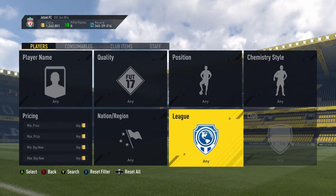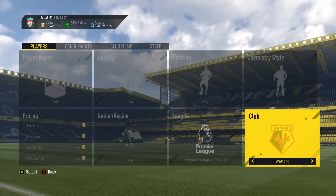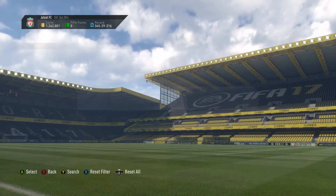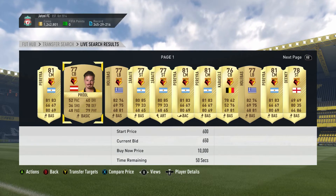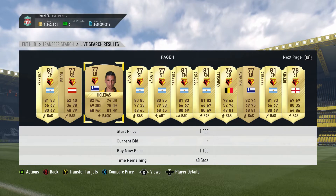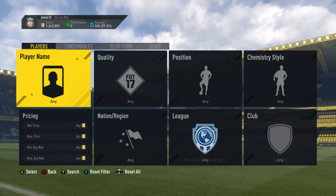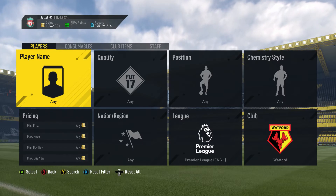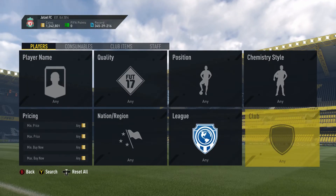For Player of the Month, also look at the teams he has scored against: Watford, Bournemouth, Swansea, and Burnley. You probably want to get the lower-end players from those clubs, such as Prodal and Hollebass — probably non-rares as well. Very low risk again.